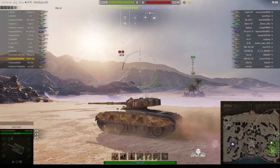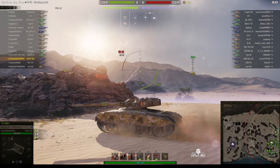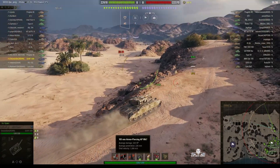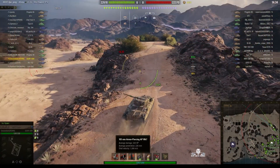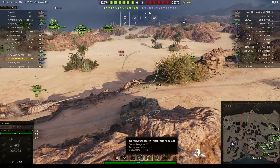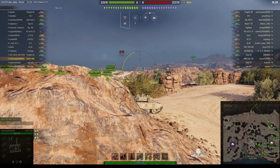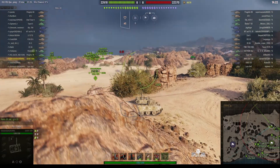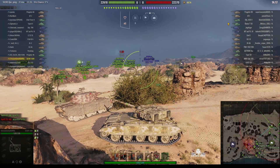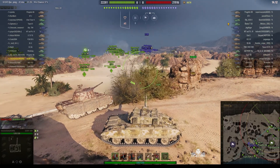It's got a 105mm gun capable of doing 320 alpha, and it's got four shots in an autoloader. It can penetrate 226mm of armour, and with premium rounds it will do 321 penetration — pretty good at penetrating the enemy. The four shots are quite fast, with a reload of 43.1 seconds, normally 44.0, and the between-shot reloads are two seconds.